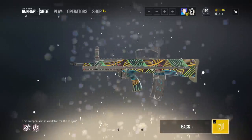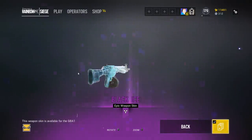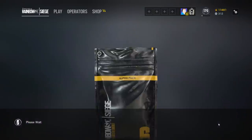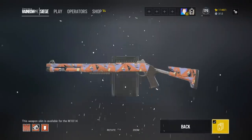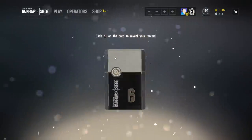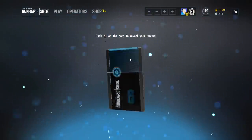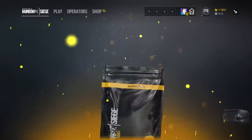Getting rares all day — black ice! There we go, for a rifle. It's the G8A1 LMG — the one I use the least for IQ; the ADS time is just way too slow. I'm totally digging all the epics we're getting though, I cannot complain. I'm used to just getting commons every time I open alpha packs. Thermite headgear — I don't have this one. Today is pretty good so far.